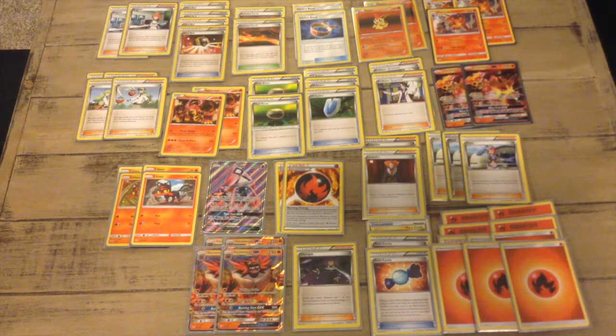Choice Band — two Choice Bands. Let's say I'm using Incineroar against Incineroar. I use Burning Slam with the Choice Band and I would do 230 damage. But then he would die in between the turns because burn does 20 damage between turns.